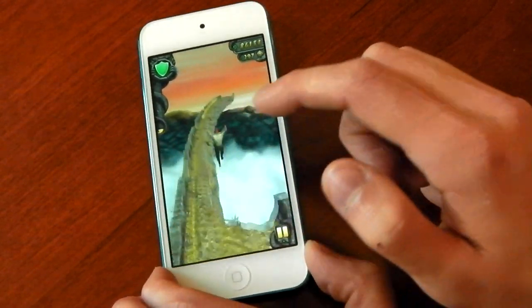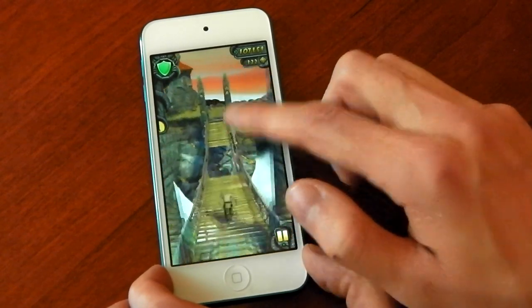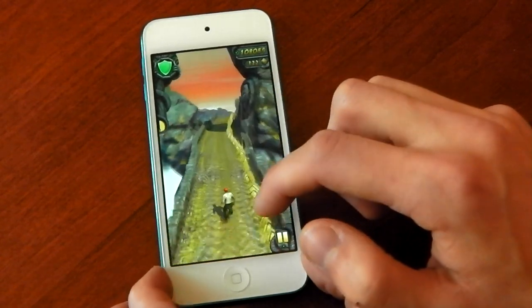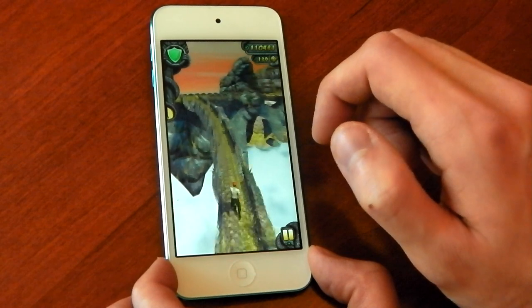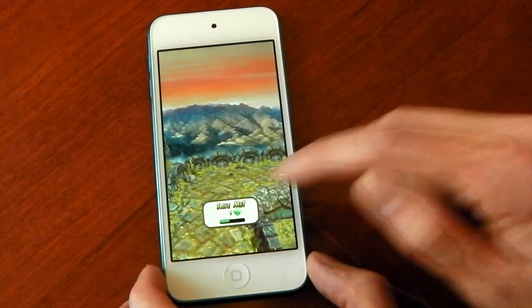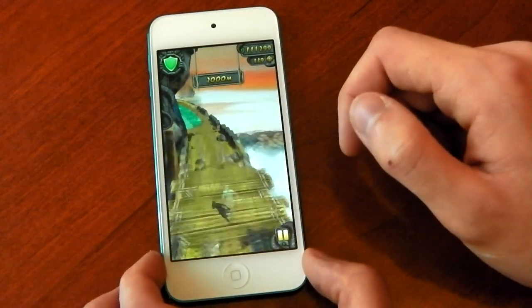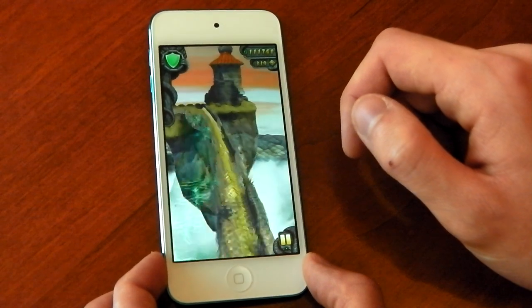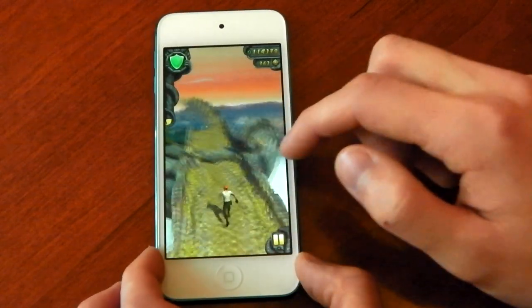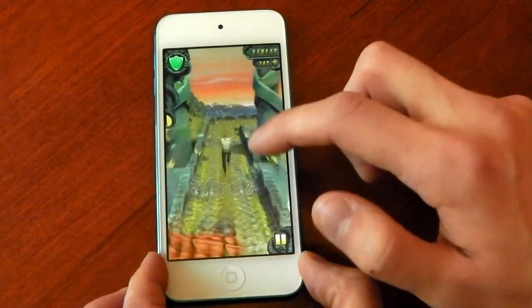That big green gem I believe allows you to continue a game if you die. So we'll see — I'm not completely sure on the whole game quite yet. And I shouldn't have died there. You can see it says 'save me' here, so if we click this — yeah, that's because I've got that massive green thing. Basically it allows me to continue from where I was. I'm sure you can buy more of those from the store and stuff like that afterwards.